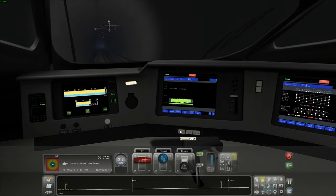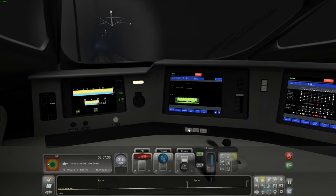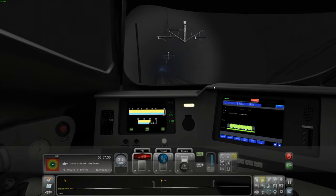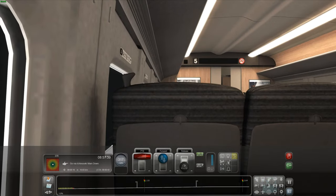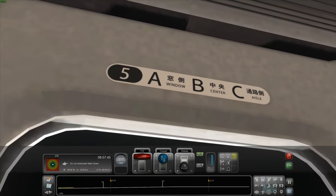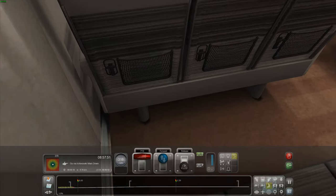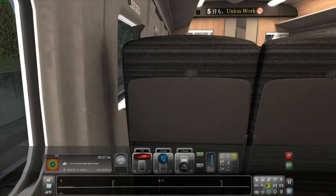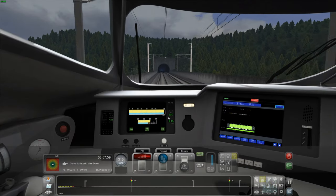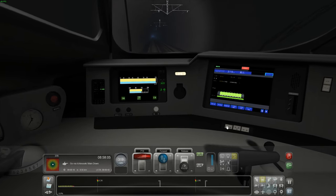Cruise control on — there you go, cruise control at 318. Let's sit here and look out the window. We're at seat five, an A window seat. There are only two seats on that side but three on this side, which is interesting. You've got a tray table — it's so like being on a real train in here, it's crazy.